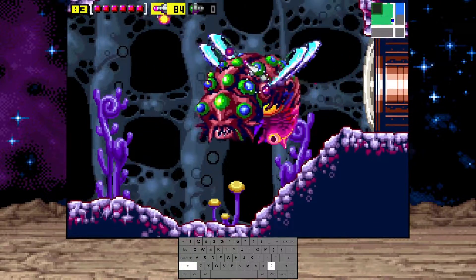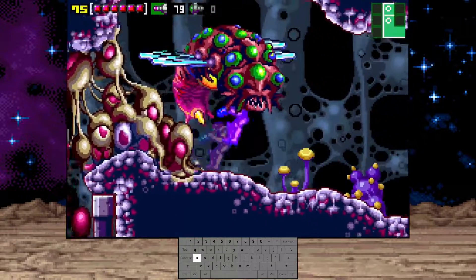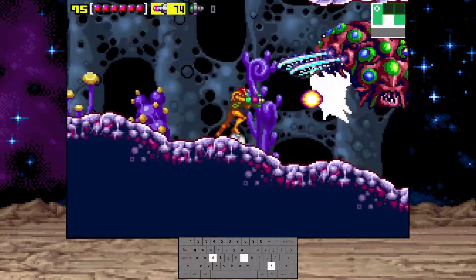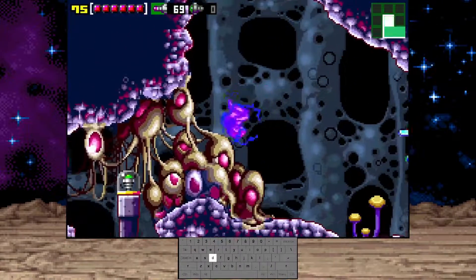You don't want to stand here. You want to stand at the bottommost ledge and shoot diagonally to kill that Lion Margo if you didn't kill it in the first round.